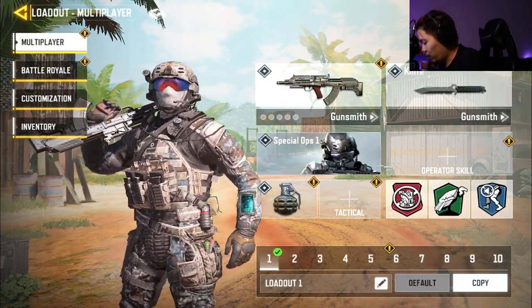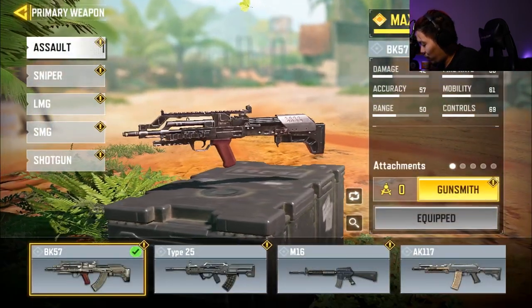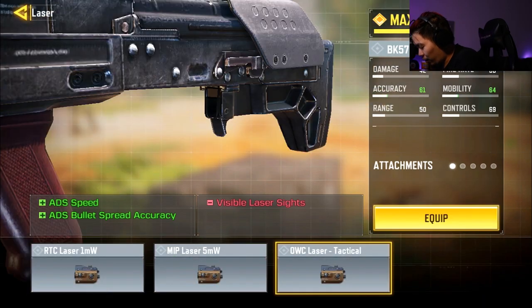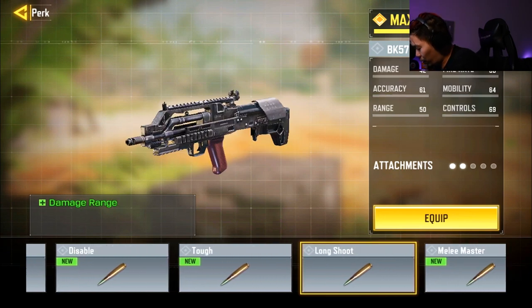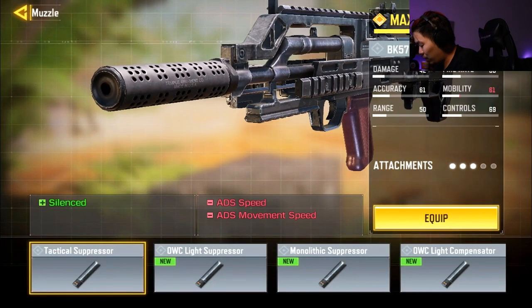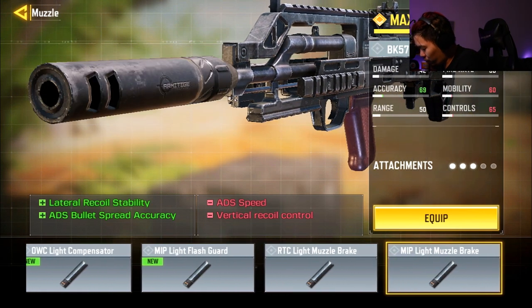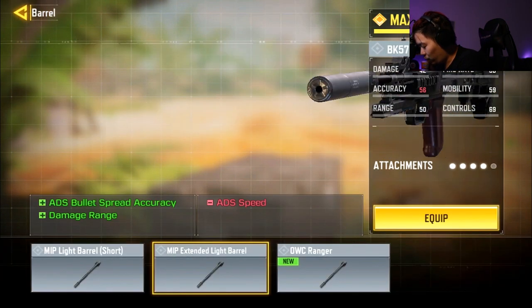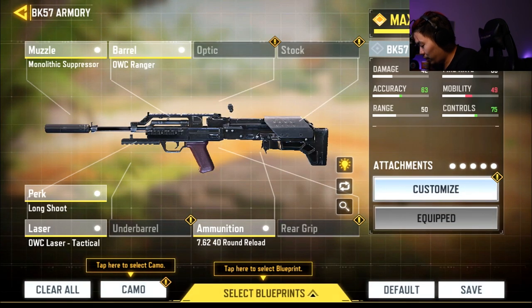So we're going to be doing the BK — we have our test one with basically nothing on it. We're going to gunsmith this BK with the fast round on it. The main thing I'm going to put on is the laser sight for ADS speed. We're doing two builds: a long range kind of build, because the BK technically has decent damage even though the recoil is questionable at times. We can still do damage range with vertical recoil control, so that's going to be our five attachments.